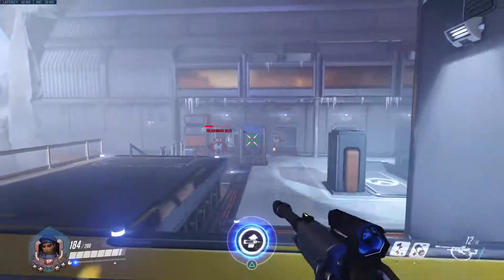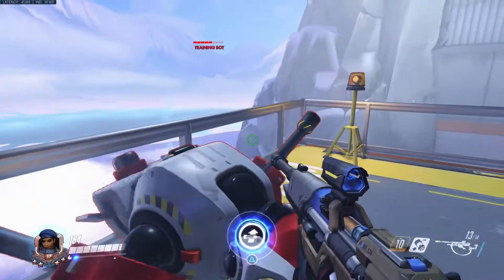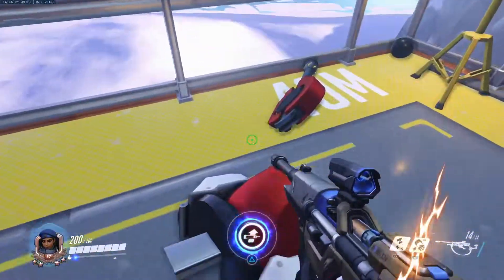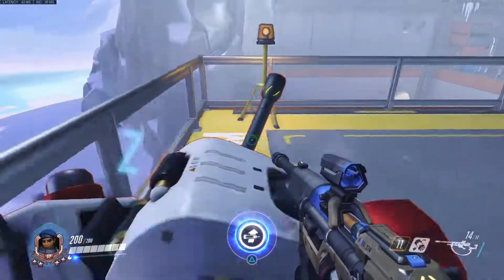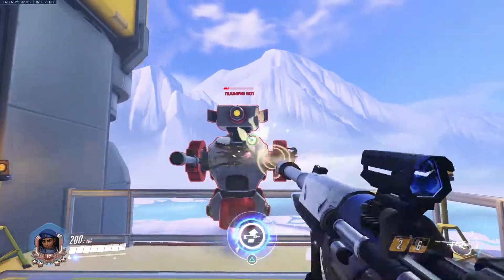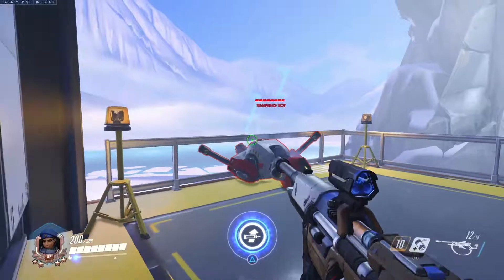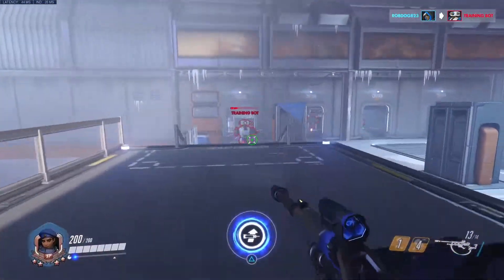Now for kill combos - let's use a Tracer, which is 150 health. For a 200hp target like Soldier or McCree: you sleep first, wait for the whole animation, then shoot, melee, shoot - and they're dead. If you can manage that combo you can kill a Soldier, McCree, or whoever.